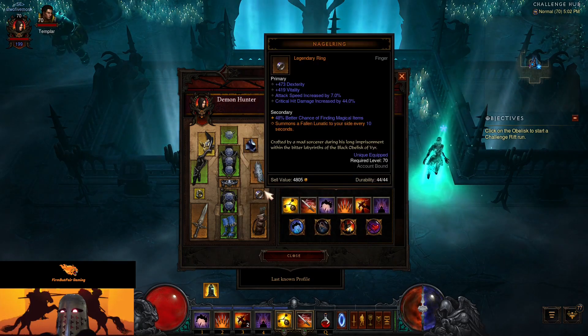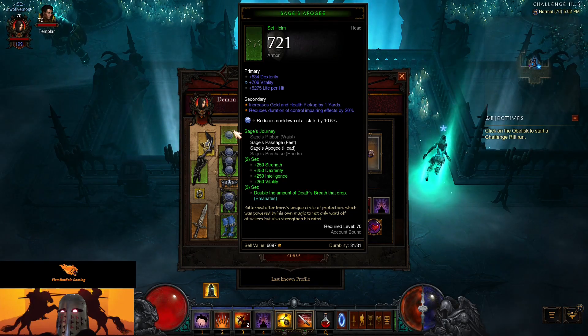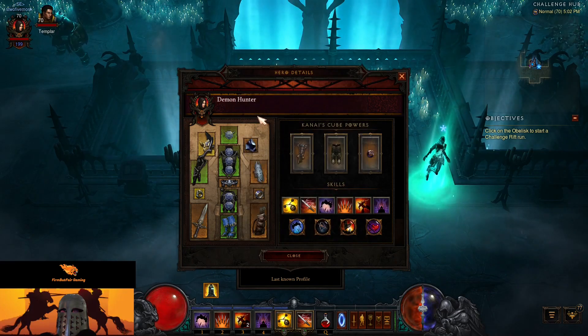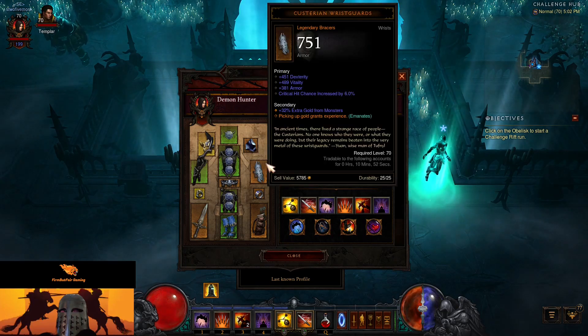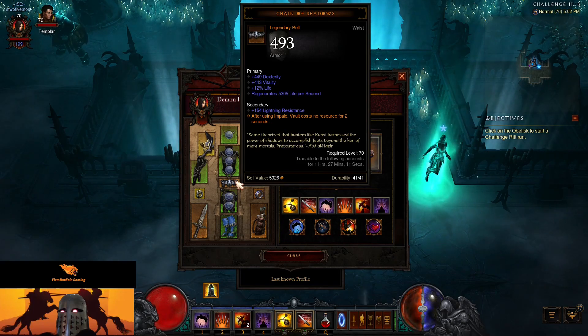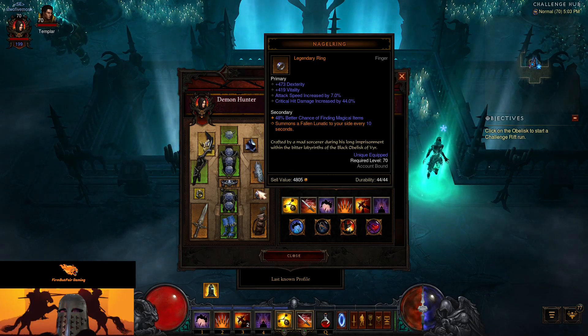You can hear the naggling in the background yelling at me — amusing. The other set we're wearing is the Sage's Journey, two pieces, which gives 250 to all stats plus double Death's Breaths — that doesn't really mean much to us. We have the Hallowed of Life, enemies have a 4% chance to drop health globes. Our wrist guards are Kassar's Retribution — picking up gold grants experience, also not helpful. Our belt is Chain of Shadows: after using Impale, Vault costs no resource for two seconds. And the Nagelring gives us a Fanatic every 10 seconds.